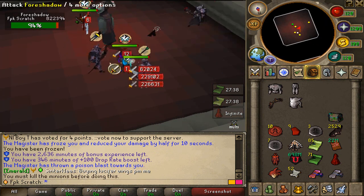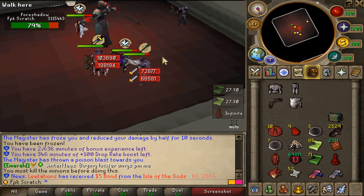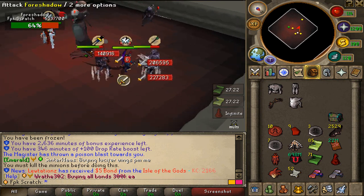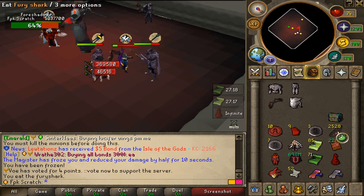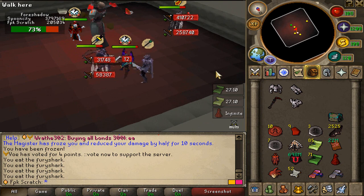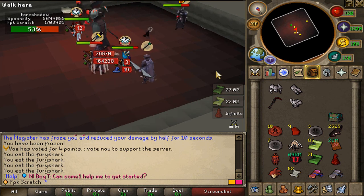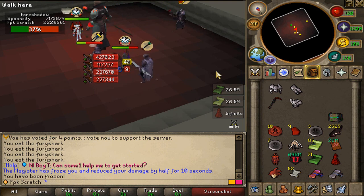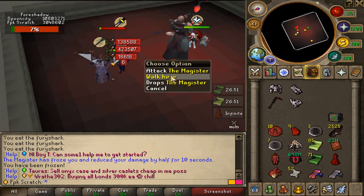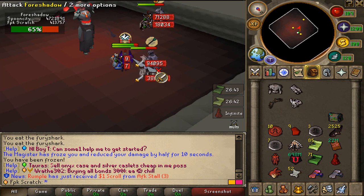The minions are called Foreshadows, but they wear different overheads, so we have to kill them one by one using different attack styles. Oh — I'm frozen. You have to watch out for that: whenever you get frozen you will have to use Ranged. I recommend using Ranged or Magic to kill the minions so you can still attack even while frozen. Also, if we die, the boss heals by 20%, so try not to die.